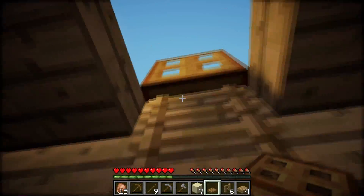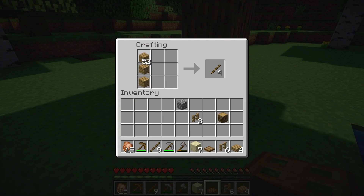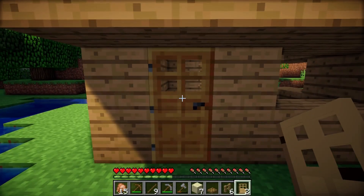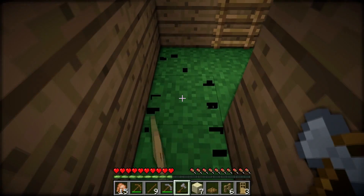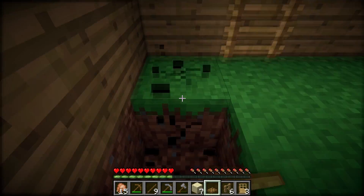Let's go back down. I'm going to craft a door and place it like that, but first I'm going to replace the floor with oak planks.